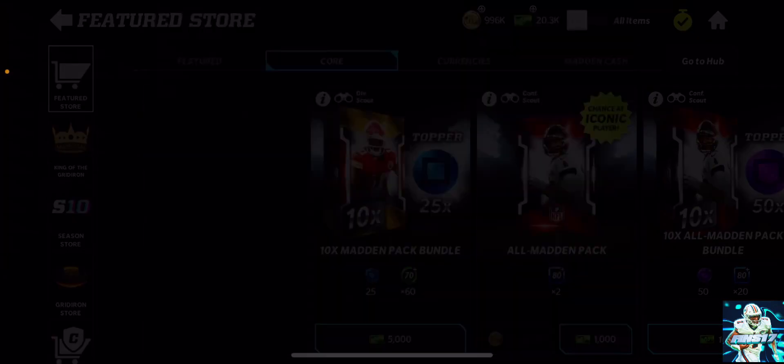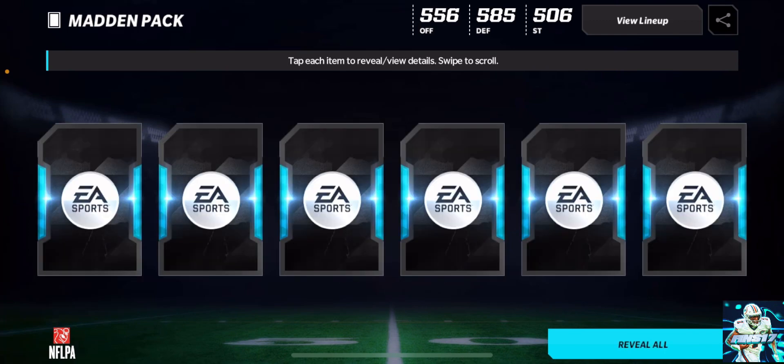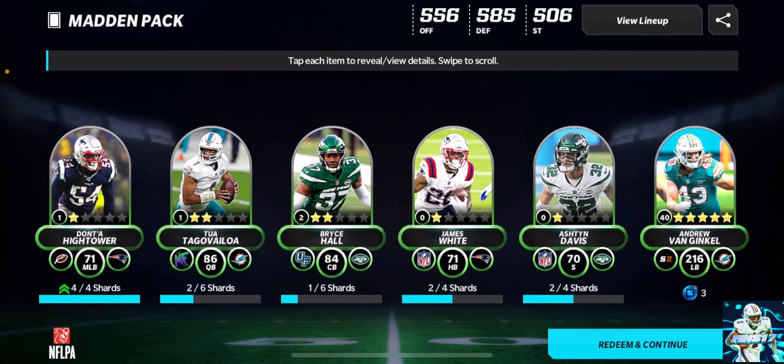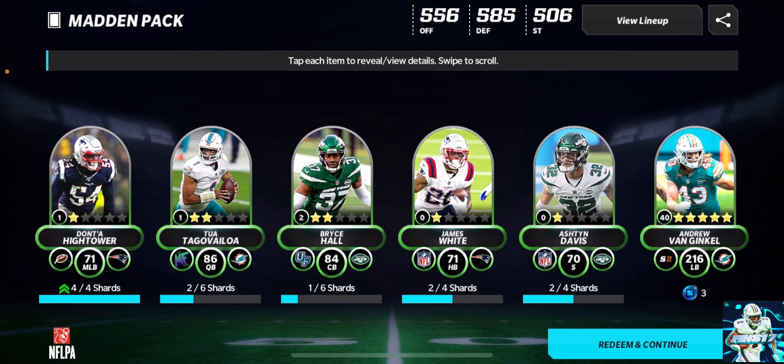For sticking around, I'll open up one more pack — let's do the AFC East, most competitive and best division in the league. Let's open up a Madden pack. This video is worth it! Oh my God — Antua, and we got the TikToker Bryce Hall! No way. W pack, definitely worth it. But we got Ginkle — there we go, the W.